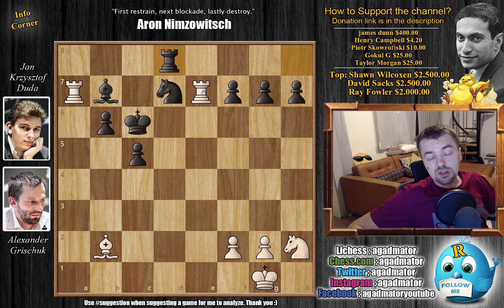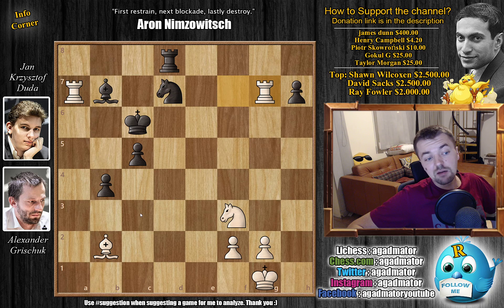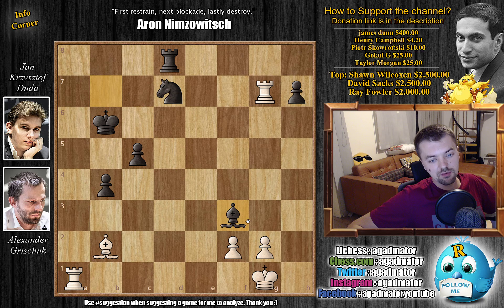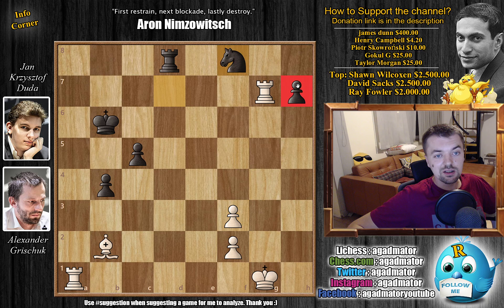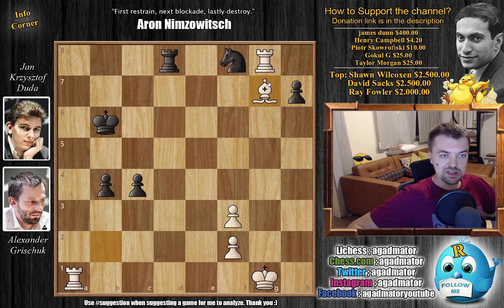If this was any normal game, Duda would resign, but he's fighting for first place in the FIDE Grand Prix. Duda says he has to connect the passed pawns and try to make something out of them. We have rook to d8, bringing the rook into the game, and then knight back to f3 - you can always start picking up the kingside pawns. We have b5, starting to push those passed pawns. Rook captures on f7, b4, rook captures on g7 - Duda is putting all his hopes in those two connected passed pawns.